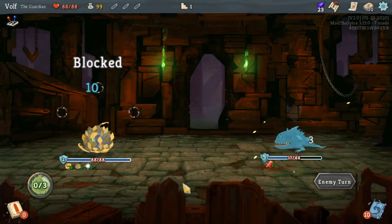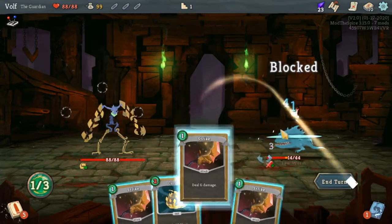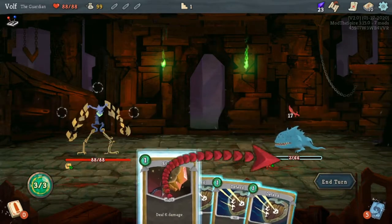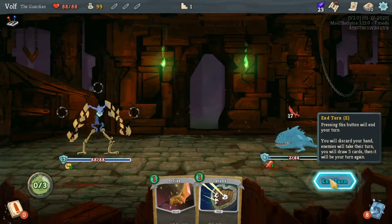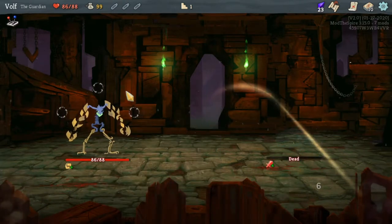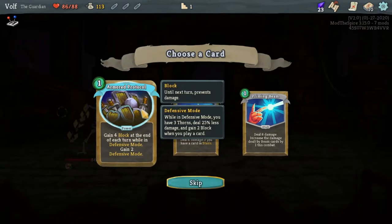Go ahead, hit me — yeah, you regret what you've done. Nothing better than a little bit of Slay the Spire to wake up in the morning, well not when he blocks like that. I'm gonna take like two damage, feels bad — I was trying to go for no damage. Alright, let's look at some cards again. This one gives block at the end of the turn while in defensive mode and gains two defensive mode, so you just gain more block as you're in defensive.